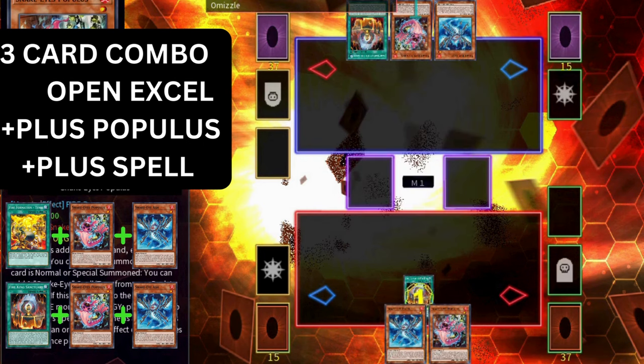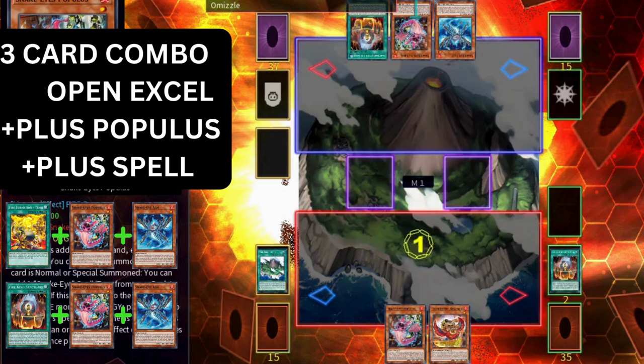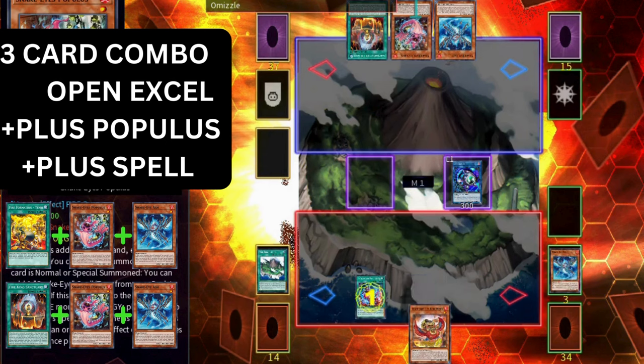In this line, start by activating Fire King Sanctuary to get your field spell. Normal summon Snake Eyes Excel. Normally Excel adds Populous, but since we have Populous in hand already, we add the Fire King Onix instead. Excel has a secret second effect: Excel can send itself plus any other face-up card from the field to the graveyard to special summon a Snake Eyes from hand. This is how you unbrick yourself and get the Populous out of your hand onto the field. Excel sends itself plus the Sanctuary to graveyard to special summon Snake Eyes Populous. Populous on summon adds your Sinful Spoils spell. Link away Populous for a Link Kariboro, triggering Populous to place a Snake Eyes in the spell and trap zone. Activate Original Sinful Spoils to send that Snake Eyes to special summon Ponix from deck.